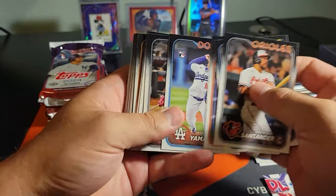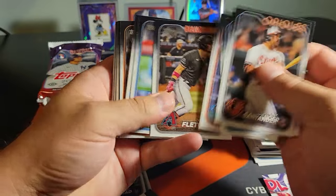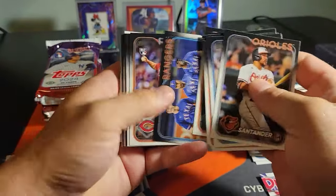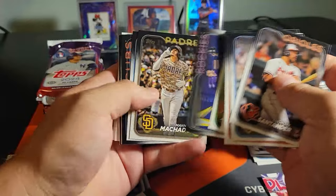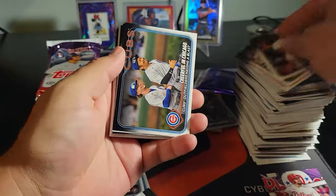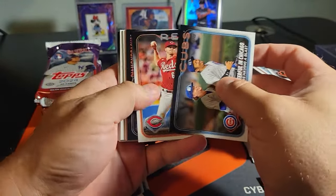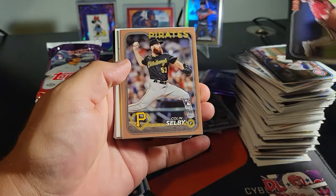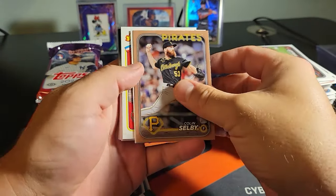Well, we knew all the boxes in the case weren't gonna be like the first one, right? We can hope though. I think I'm still coming down from that — that was nuts. Pirate. Nice. Colin Selby — at least it's a rookie.